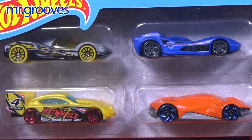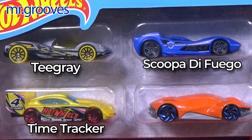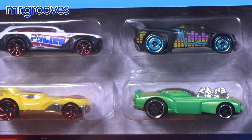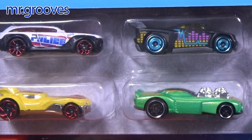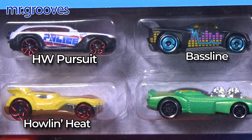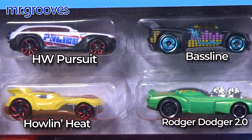On the top row in silver, that's T-Grey. In blue, that's Gupa Di Fuego. In the bottom row, that's Time Tracker in yellow. Exotic in orange. H.W. Pursuit in police decorations. The black one, that's Baseline — I think that one was in one of the truck and transporters or Hot Wheels Super Rigs. In yellow, Howlin' Heat. And in green, Roger Dodger 2.0.